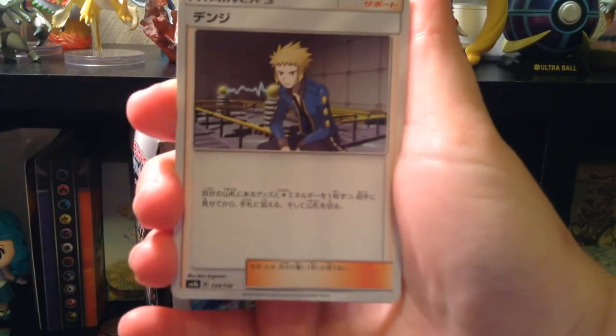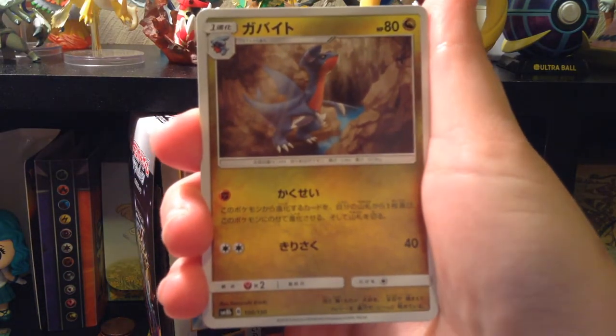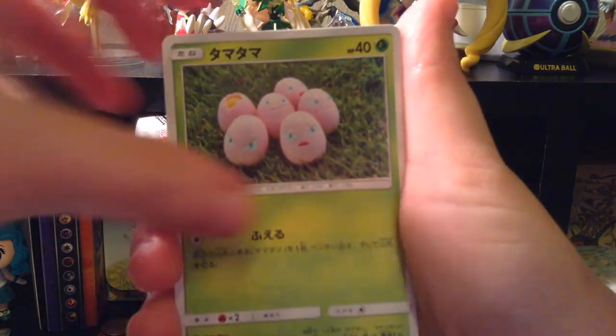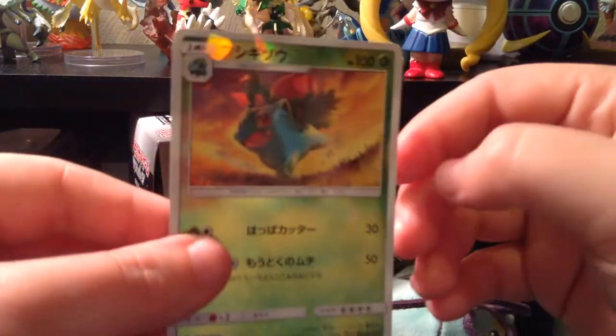There's Falkner. Quagsire. Wishful Baton, I think. Yes, Wishful Baton. This is Gabite. Sneasel. Exeggcute. Hollow Blaziken. Hollow Zekrom. Oh god, Buzz Swole. And then mirror foil Ivysaur.